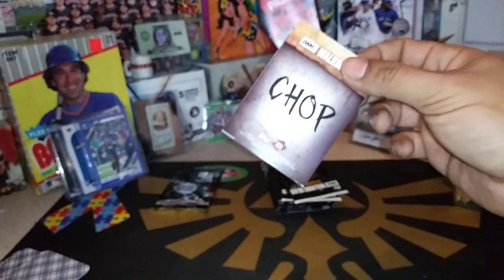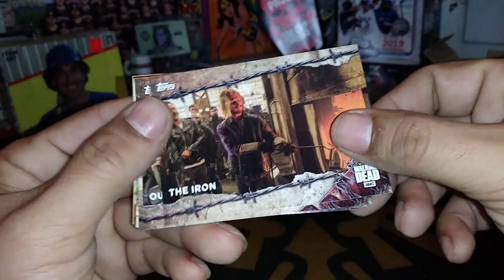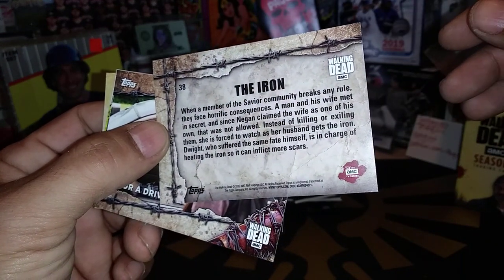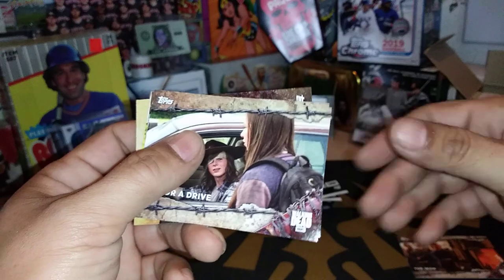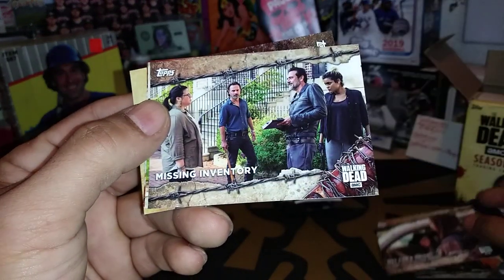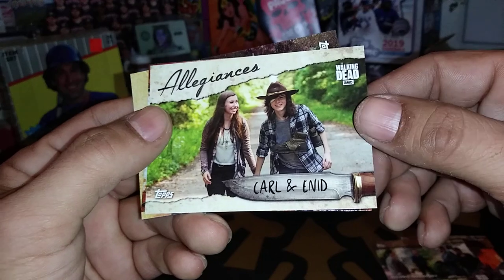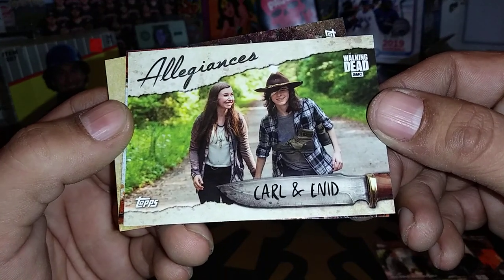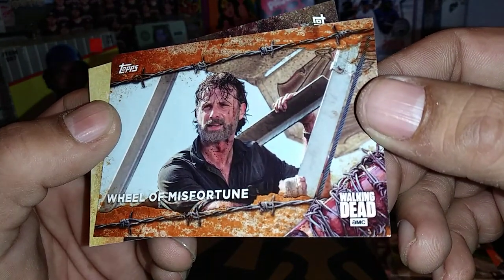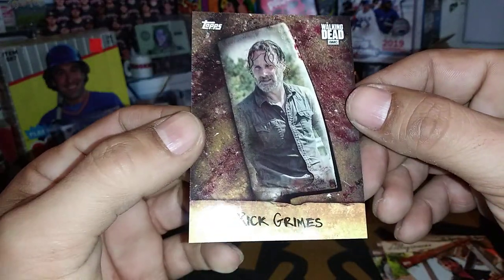I've got a chop card — The Iron. That's what the front looks like, that's what the back looks like. Out for a Drive, Missing Inventory, Allegiances — Carl and Enid, and Wheel of Misfortune. Maybe that's what we should call our wheel — the Wheel of Misfortune. And there's Rick Grimes.